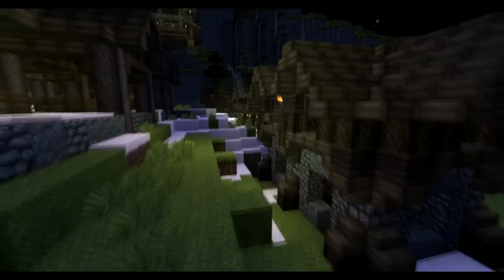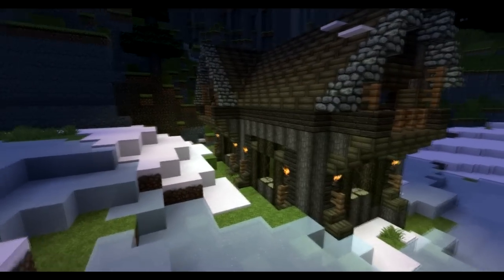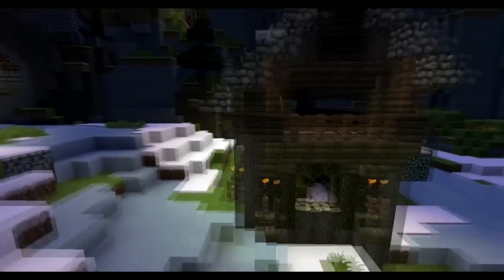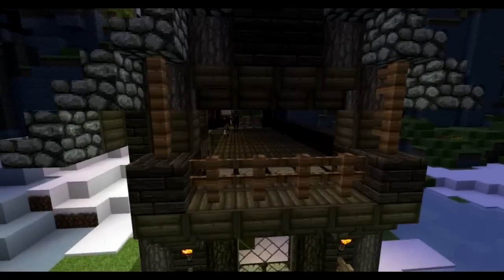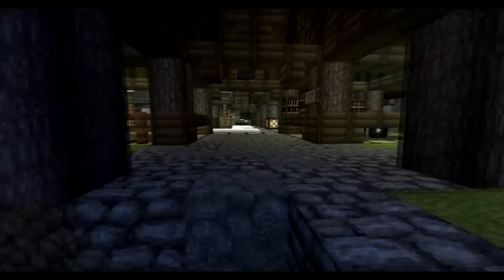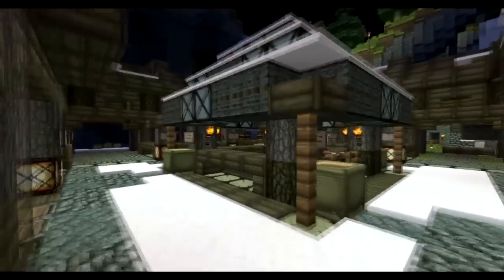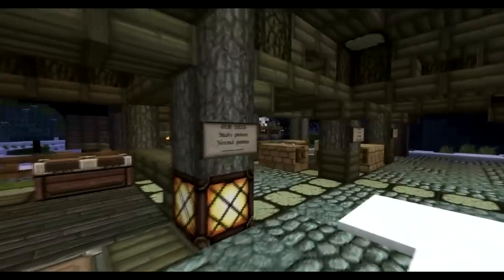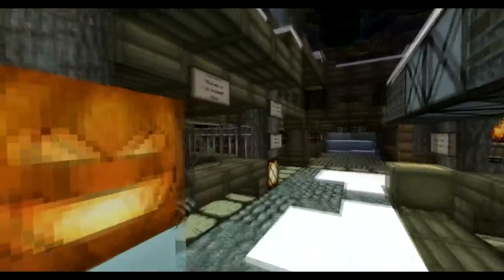These are some houses on the outskirts of the village. I think this one was a slaughterhouse, but there are lots of mobs in there. Right here we're gonna stop flying and we have our markets, so we have some stalls here with some different Minecraft stuff.